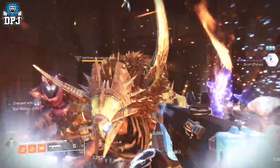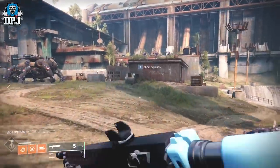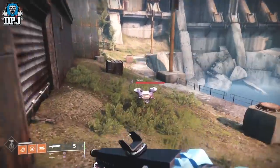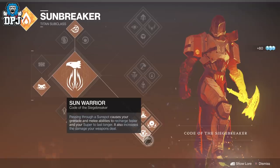Make your way to the Divide on the Cosmodrome and head to this room here, as enemies spawn much quicker if you get that instance where that captain spawns and that walker tank is there. Make sure you are on a titan on that hammer's bottom tree.